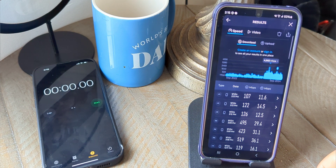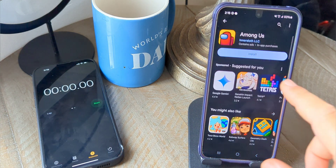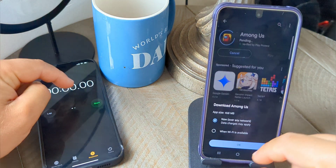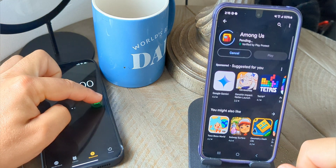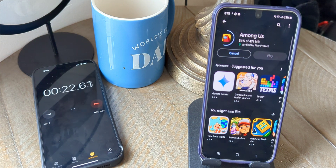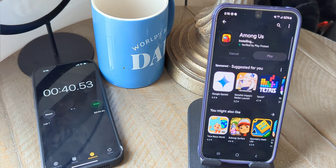Now all we have to do is download the Among Us game over LTE and compare it to how 5G Ultra Wideband did. We hit install, the download starts at 0%, and we're off. We reached 100% completion and came in just a hair beyond 40 seconds — about 40.5 seconds.